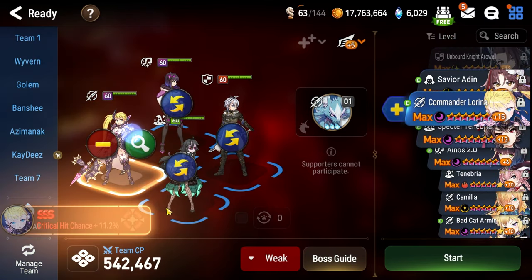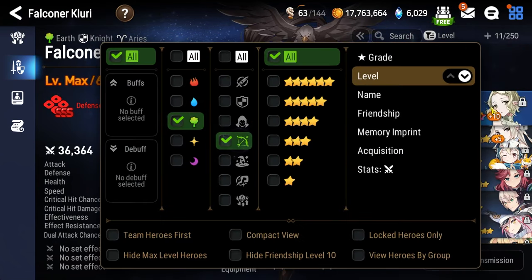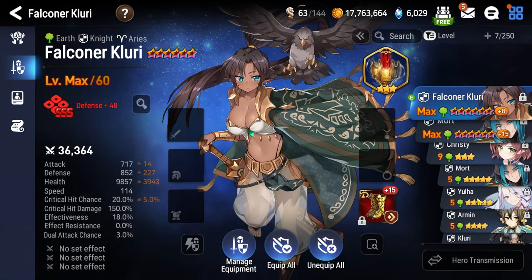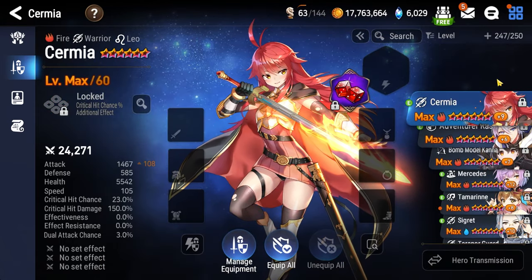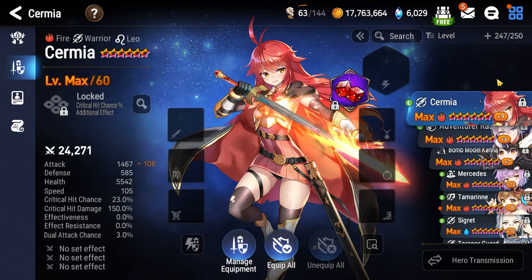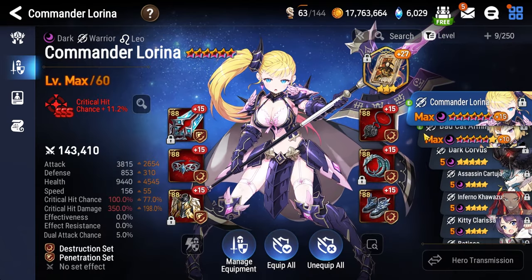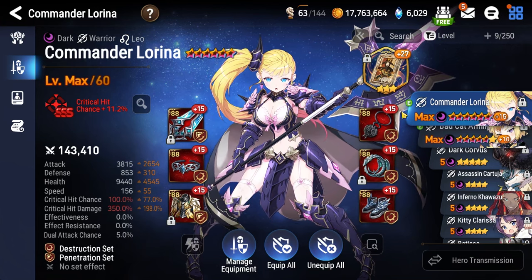For your primary damage dealer you're free to play whatever you want. I've used characters like Greenlandy on my alternate account. Charles is particularly good here because he does decent damage, extra damage to enemies that have buffs, and he strips them — a fantastic option. But I've been using Lorena pretty much the whole time, still probably the strongest single target DPS in Abyss.